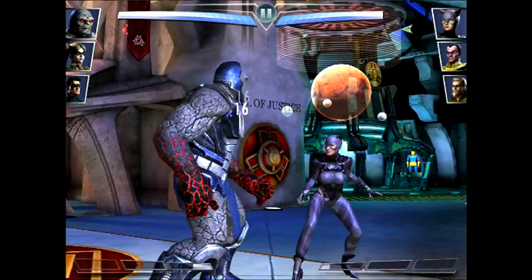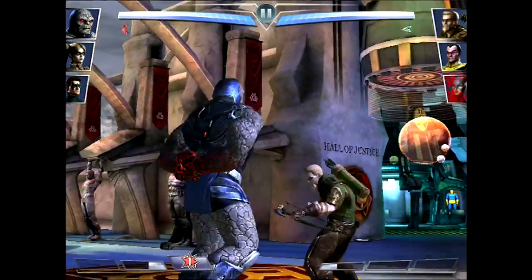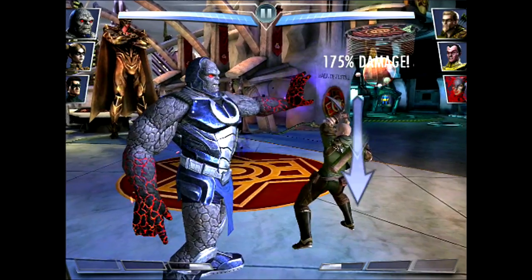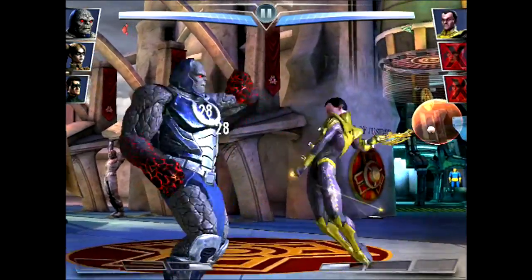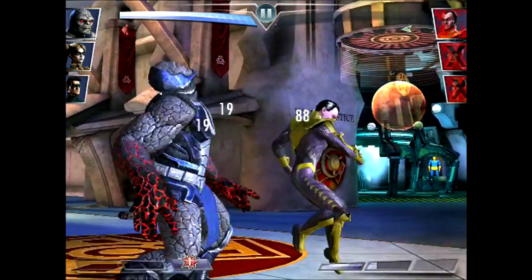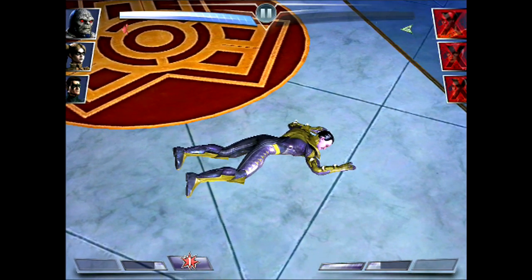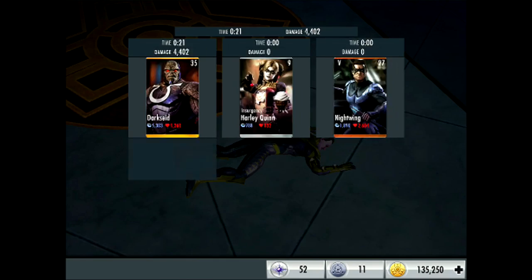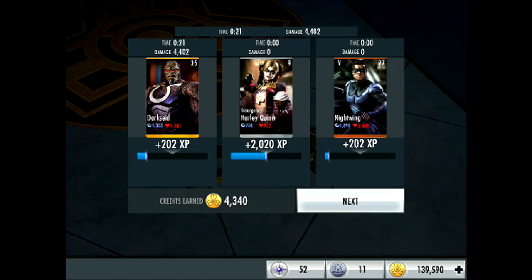Third battle in this video — I think it's the sixth battle I've done overall, so we're halfway there. Used Omega Blast on Green Arrow and finished off Catwoman. Then just against Sinistro, finished him off in five hits — knockout, easy victory. Time: 21 seconds, damage: 4,402, credits earned: 4,340. Let's go on to the next battle.